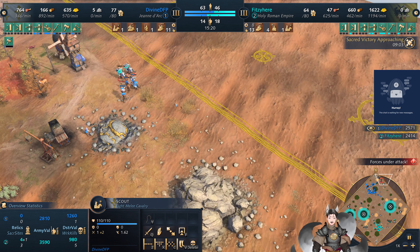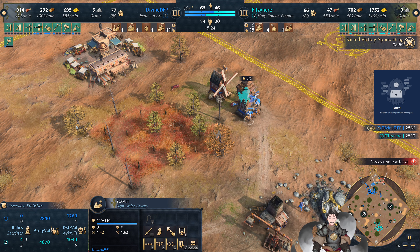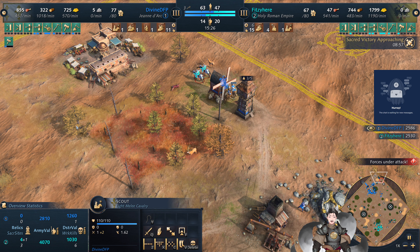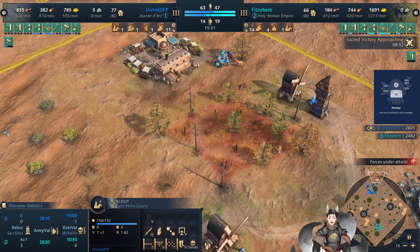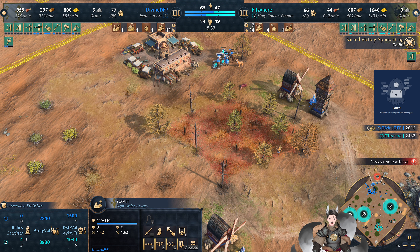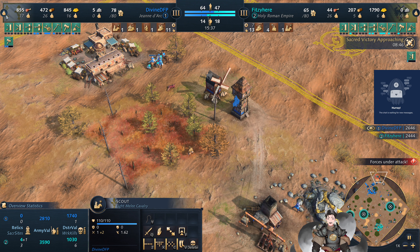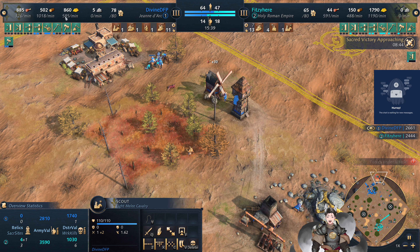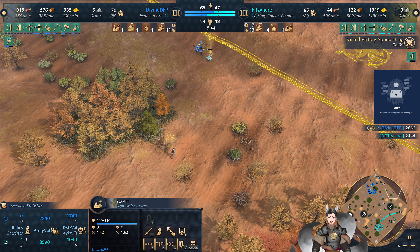If he's able to grab that relic, he will have 10 relics worth of gold income, which is going to be massive. And he holds all three sacred sites — he's just swimming in gold income. He has six villagers on gold and has over a thousand. In comparison, his opponent has sixteen villagers on gold and has five or six hundred. He has half the gold income with more than double the villagers on it.